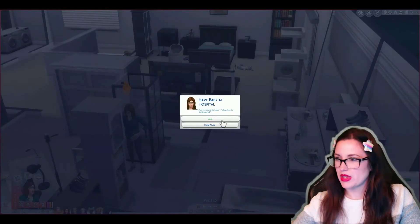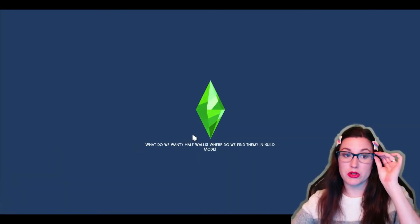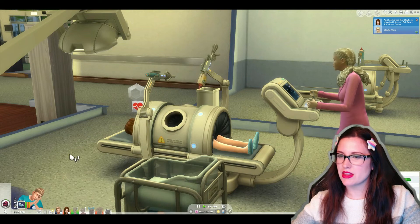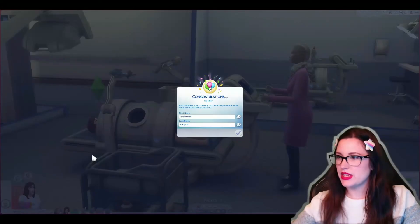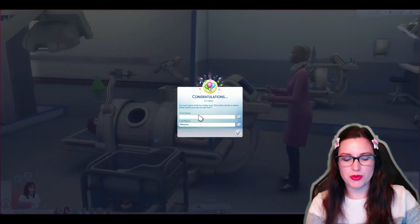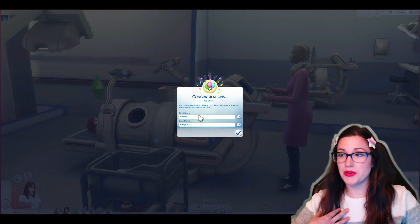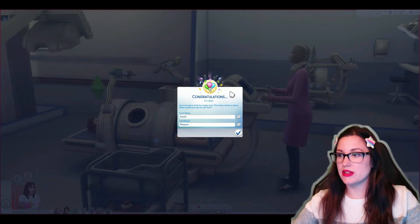Let's go to the hospital — I will join you because I want to have extra perfect moodlets as soon as we get done. Where is husband? Husband, you are missing the birth — he's asleep. This is my Sim life. It is a boy! We're naming this first boy the name that was my plan name if I was a boy — the one my parents picked out. So to honor them, I will name my second born son Austin.